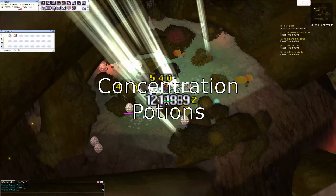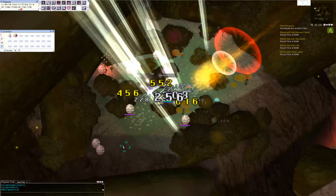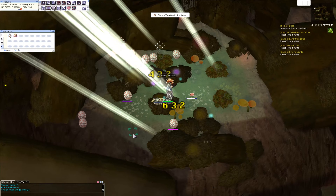Concentration potions. Concentration potions are cheap drinks that will increase your attack speed — very handy when you just start out and are fighting slightly stronger monsters. Even if you are a much higher level character, these potions help dealing more damage per second. Isn't that great? And you can find them at any tool dealer.